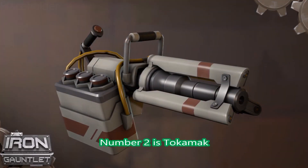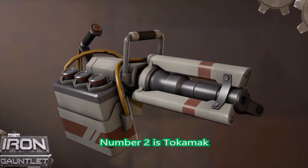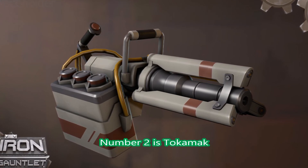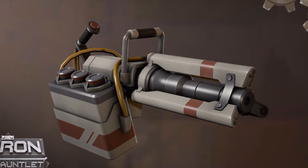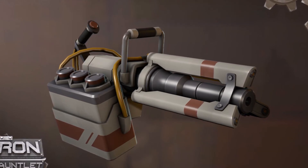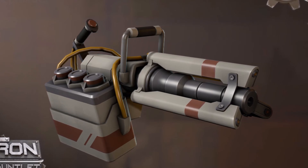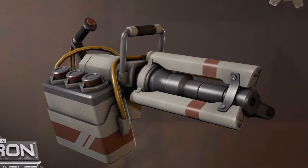At number 2 is Tokamak — I probably butchered the name. It's from the Iron Gauntlet item set. This minigun — damn, that is just excellent modeling right there. I would like to see this in the game, I really hope they do add it in. It's pretty damn good.